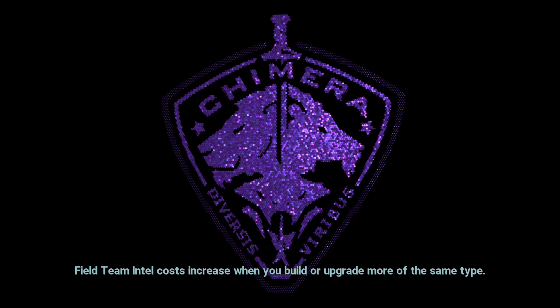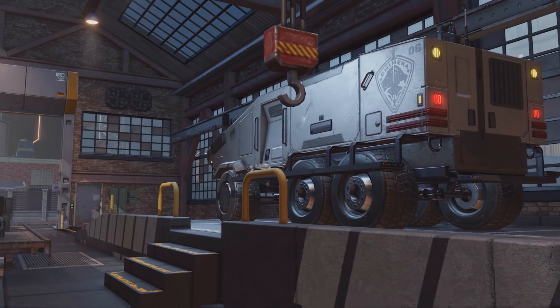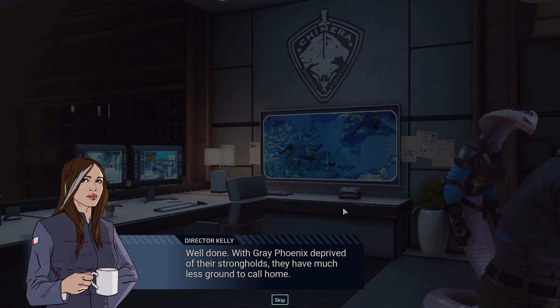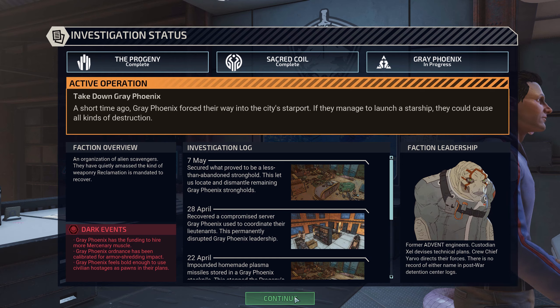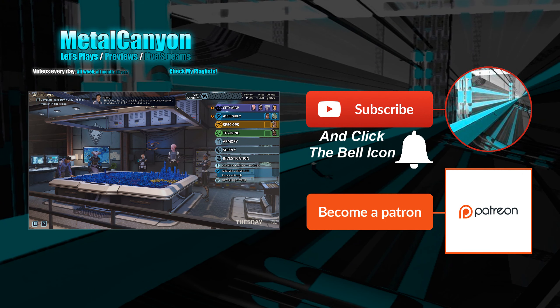80% chance to get intel — it's not like we really need it, but it might be nice for some good stuff at the scavenger market. Dispatch, are you detecting any movement down there? No movement. Nothing? Just sewage. Something tripped the motion sensors. There's nothing — just my partner and I on a literal shit detail, I guess. Hands pistols. Excellent, and we did get the intel. Well done. With Grey Phoenix deprived of their strongholds, they have much less ground to call home. Excellent!